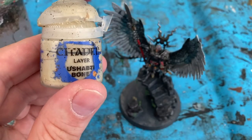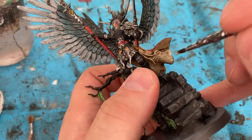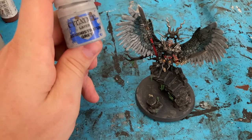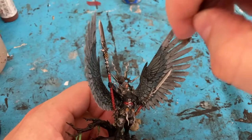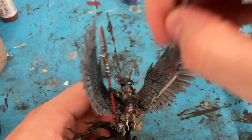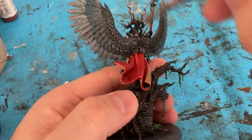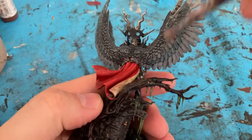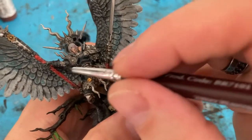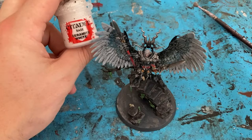For the cloak and skulls I'm coming back in with Wraithbone, focusing on the raised areas and leaving the lower areas darker. Whilst that dries I'm going to come in with a dry brush on the wings with Administratum Grey. I'm then coming back in on the black armour with Contrast Black Templar in the centre of the plate to make it brighter. Then on the lower tips of the wings I'm going to add a dry brush of Ceramite White.